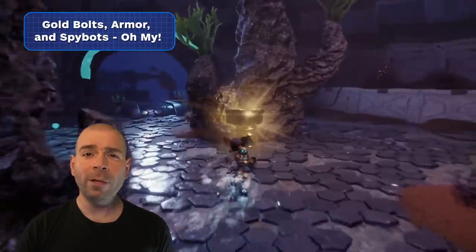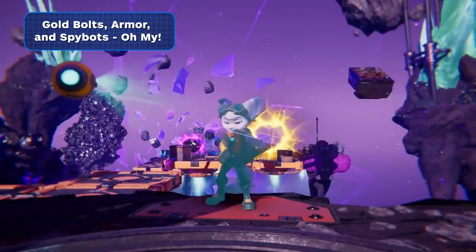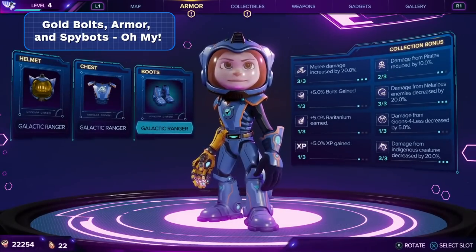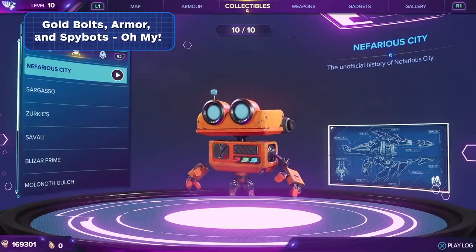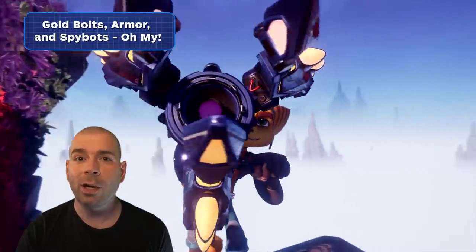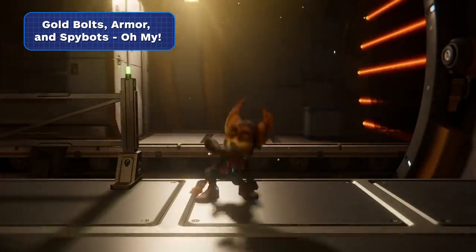Like all good platformers, Rift Apart is full of collectibles. There's gold bolts that unlock cosmetics and cheats. There's armor sets, which are hidden across dimensional rifts all over each world, and they provide damage resistance to different enemy types, increase resource pickups, and make Ratchet and Rivet just look really, really cool. Keep your eyes peeled for spybots, which brief you on the lore and backstory of each world and are a vital component in unlocking a secret, powerful weapon that will make PlayStation fans very happy. If you're looking for a complete guide on where to find every gold bolt, armor piece, and spybot, check out the link in the description below.